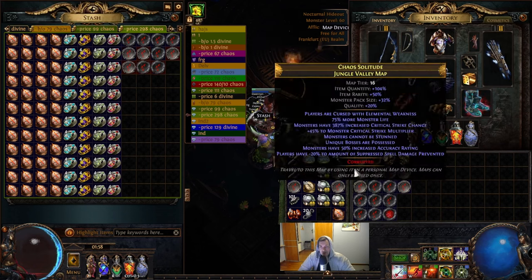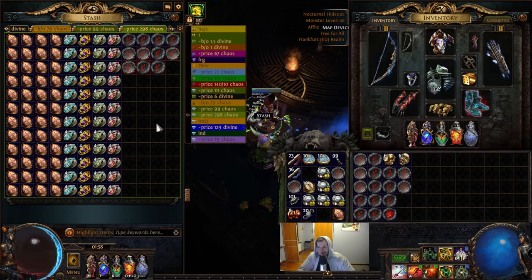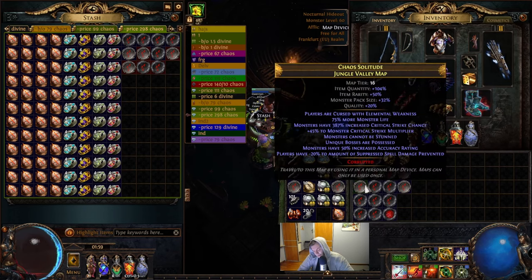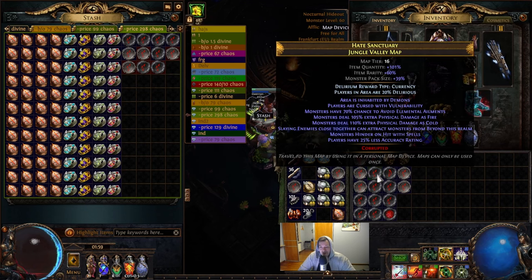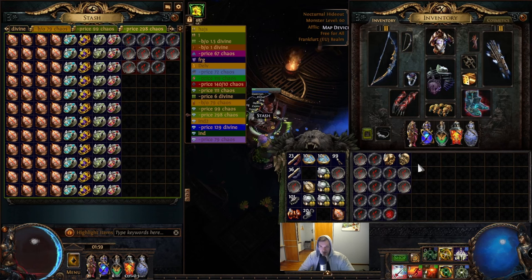Most of my maps broke in my current scenario, but I will get Jungle Valley maps as I'm running. I will craft them using Chaos and Exalted Orbs, hopefully not exceeding the four divines per map budget I've already established. I can't remember exactly how many Chaos rolls and Exalted rolls I used, and you also can't know how many maps will break during this.